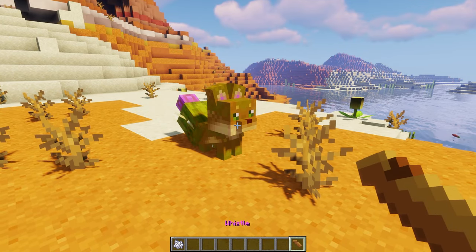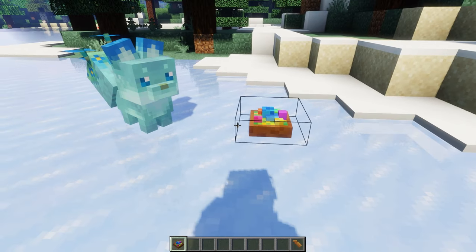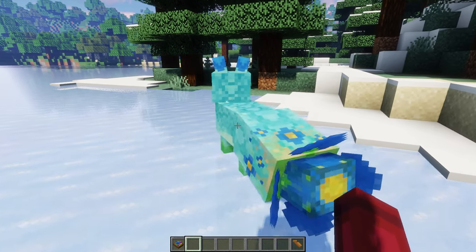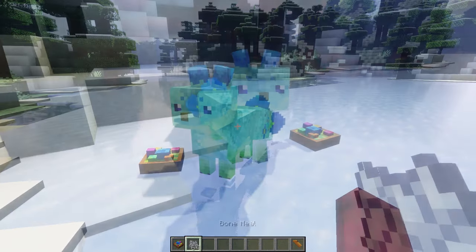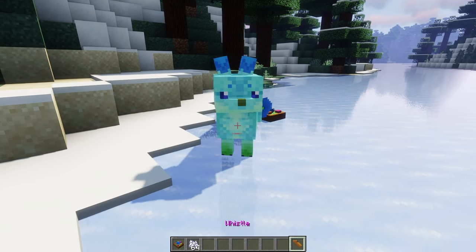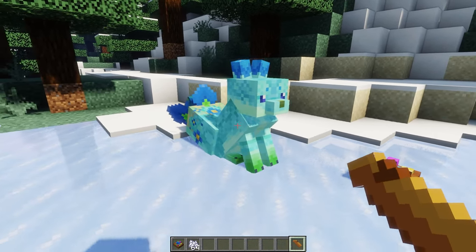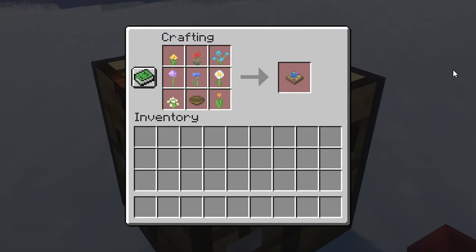They can also be made to sit with a whistle. When you feed a bowl of flowers to a baby fox, it will grow up into an adult fox. The adults have characteristics that show what biome they were from. Just like the baby foxes, they can be made to sit using a whistle. The flower stew can be crafted with all the flower types and can be fed to baby foxes to make them grow into adults.